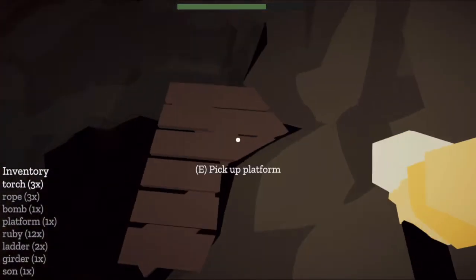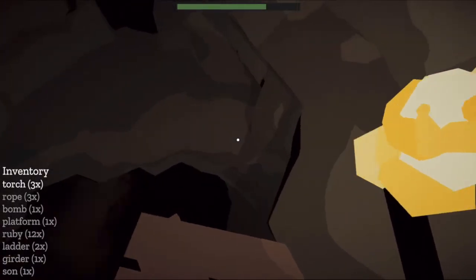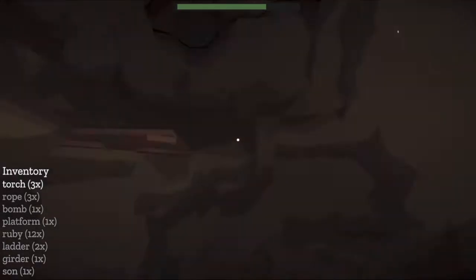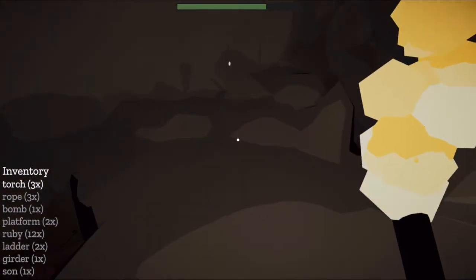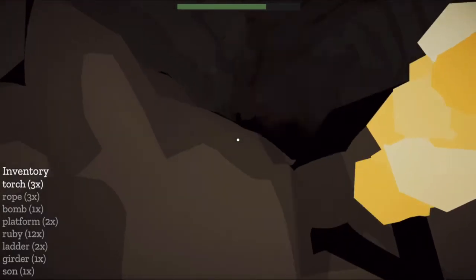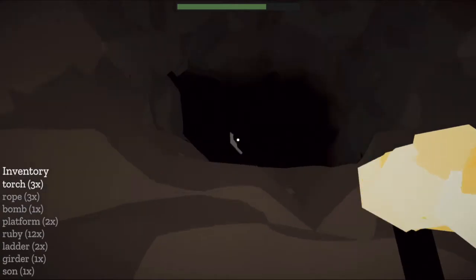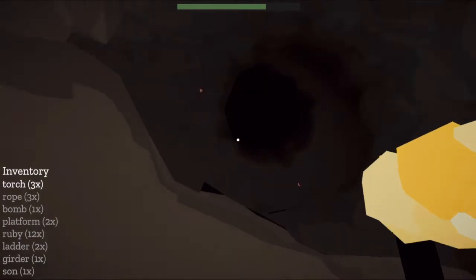Nice thing is that you can continue to carry your torches. I'll take that with me — from what I've seen, it's best to just keep everything with me. I have no idea if the goblet is supposed to be at the bottom or if it's just somehow in the mix of caves.